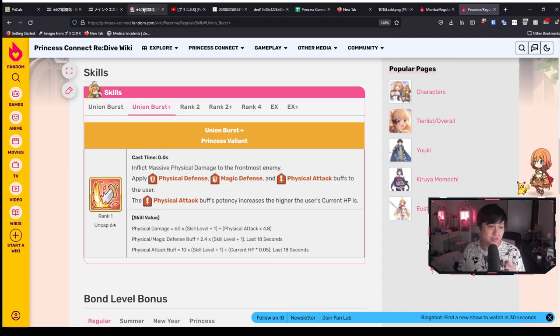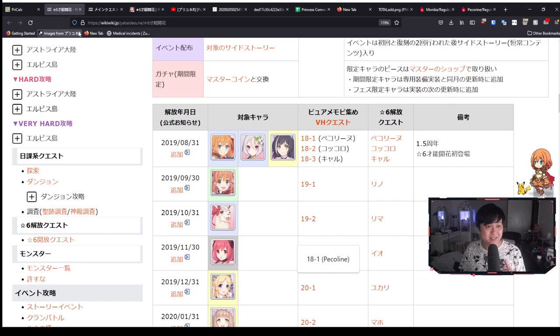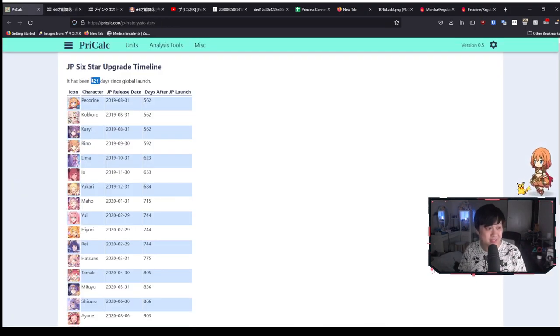That is all of the changes of the 6 stars. Essentially from about three months, three and a half months from now — since it's been 421 days since global launch, with the Gourmet Guild at 562 days after JP launch — we're probably looking at about 140 days, which translates to about 3 months and 20 days. So from there we are going to get the Gourmet Girls, all three of them: Pekorin, Kokoro, and Kyaru all at once. And then at approximately monthly intervals — 30 days from 62, up to 92, up to 623, up to 653 — we're going to be getting a new 6 star release.